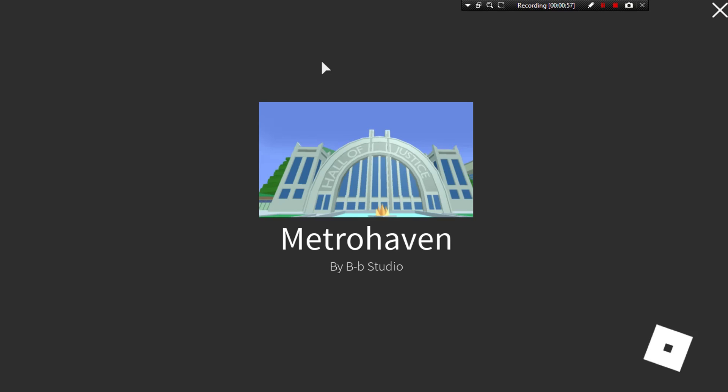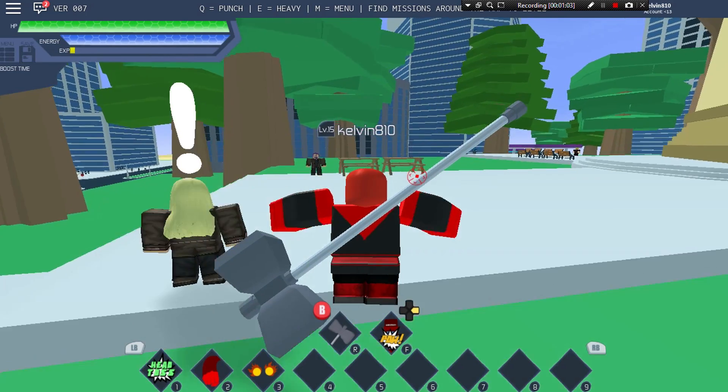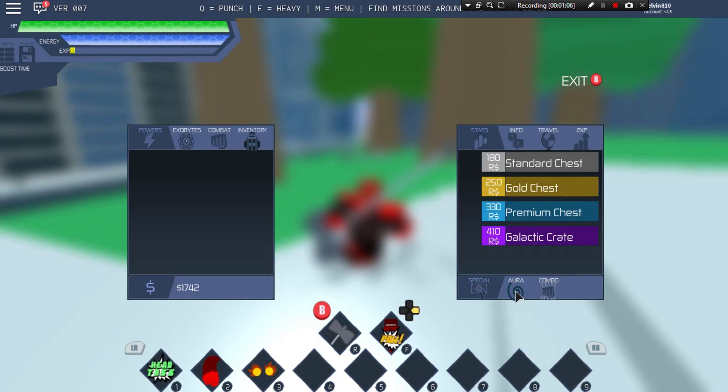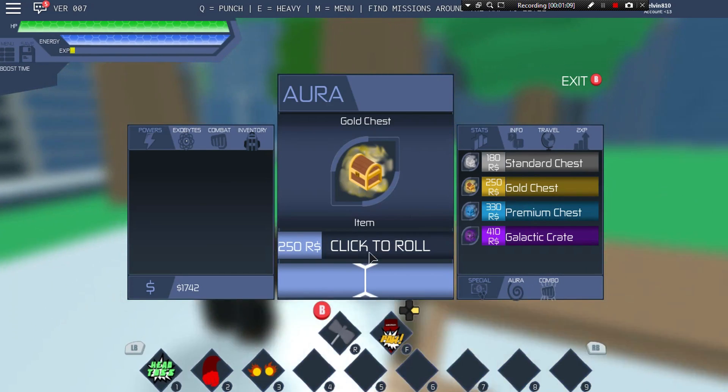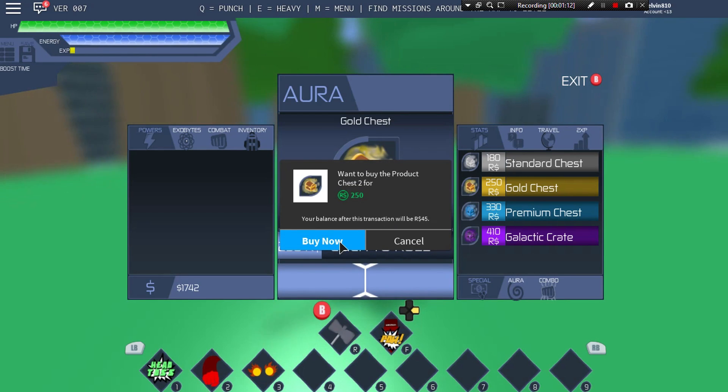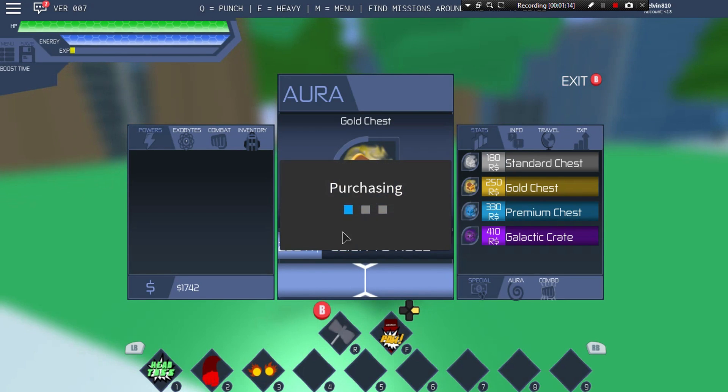Let's get right into the video and open some chests. I just need to go to the mini shop called Chest Clips for crypto - the transaction will be 45 Robux.